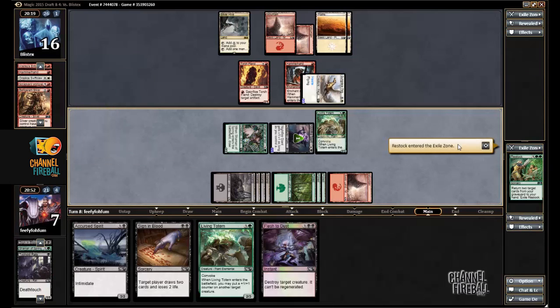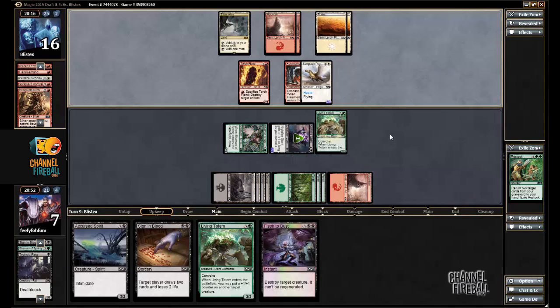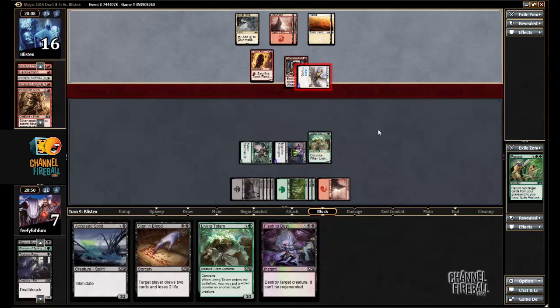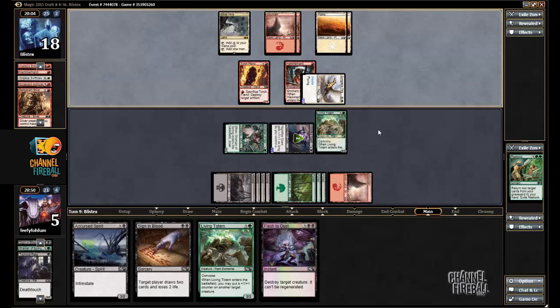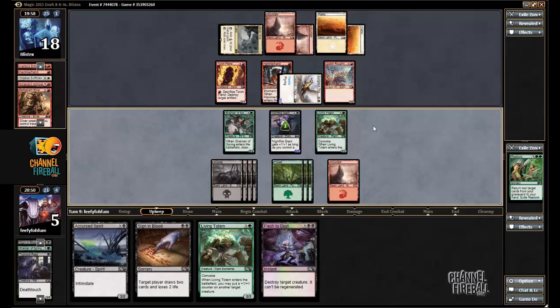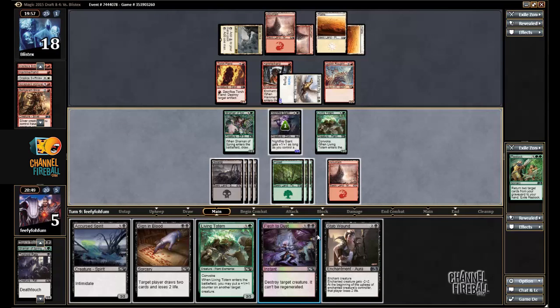It's possible I should have just got Typhoid Rats and Flesh to Dust. If my opponent doesn't have Lava Axe, I should be in pretty good shape. Goblin Rough Rider — that does not concern me. Stab Wound is great also; I could even put that on the Pegasus.